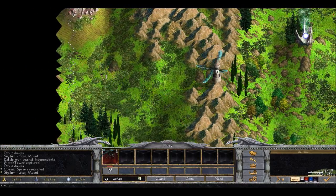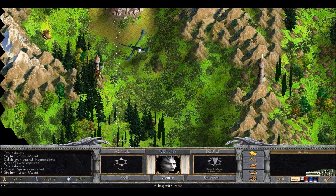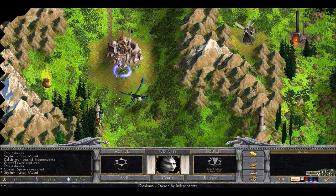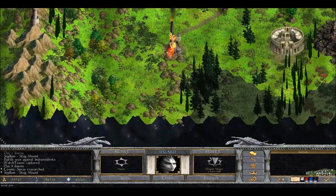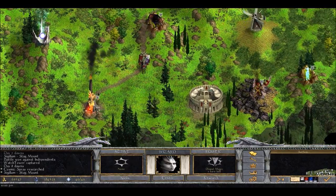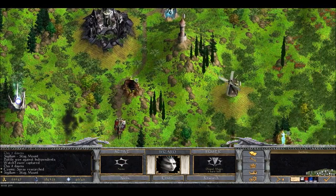Let's scout around a little bit - let's see what's around here. Oh this is lucky - this is an item for one of our heroes. The first guy to pick it up is the only guy to get it. So there are probably more of those hidden around the map, but as we find one right here right now, we're not going to complain about it.